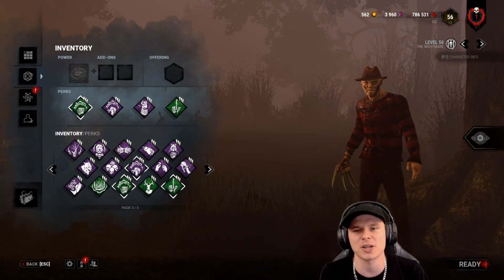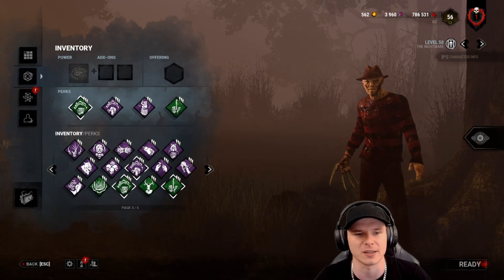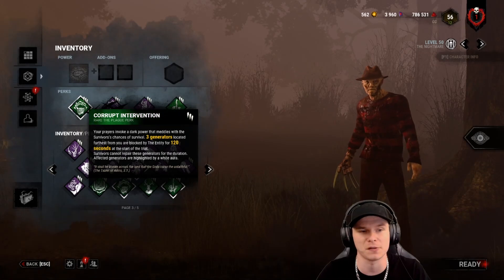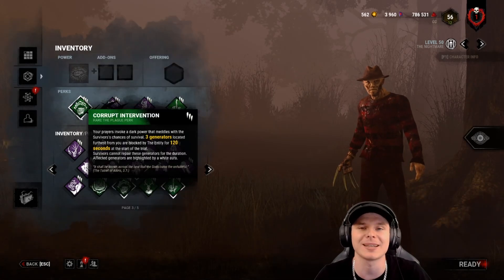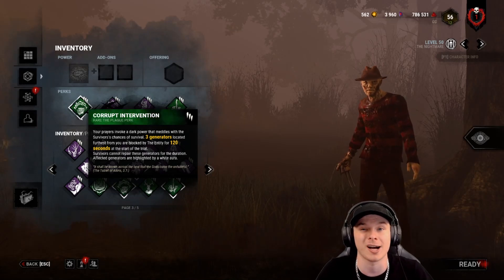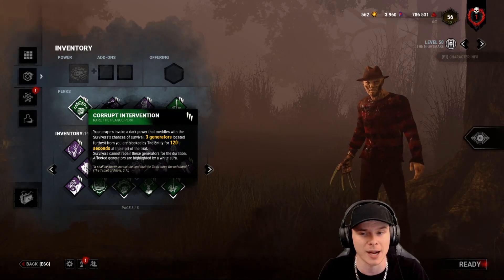My four perks are: one gen protection, one situational awareness, one stall, and one utility perk. Corrupt Intervention seals those three generators far away while I'm channeling and building up my ability. It does take a little bit of time to get Freddy's ability to work up — he has two abilities, that's how strong he is.